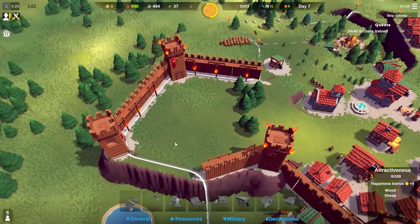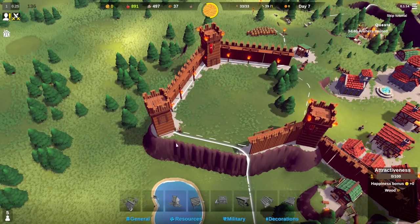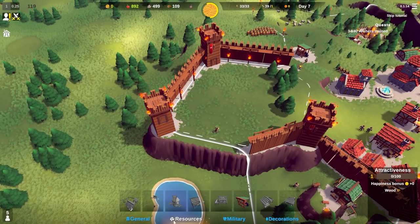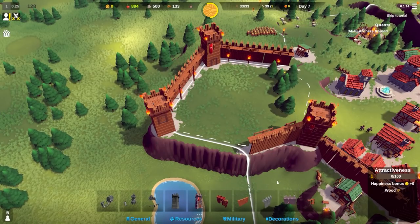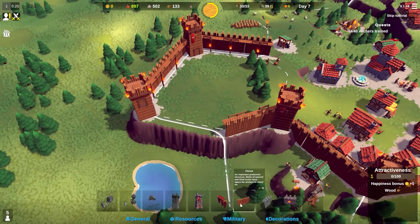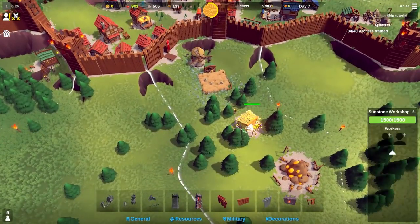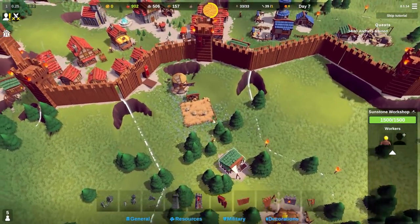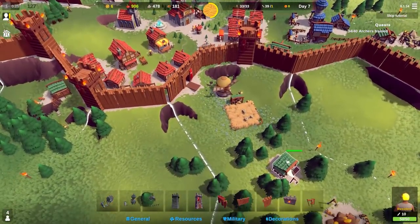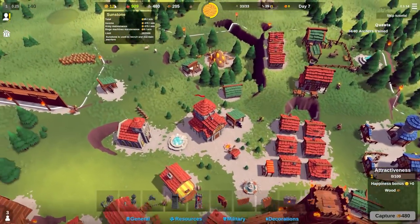The new sunstone workshop is almost built. I'll assign one, two, and then a third person to it - increasing its size as well. We now have a lot more sunstone production. All our units are here too. Where's the attack? It was over here but it seems to have shifted, possibly because I changed the wall layout.